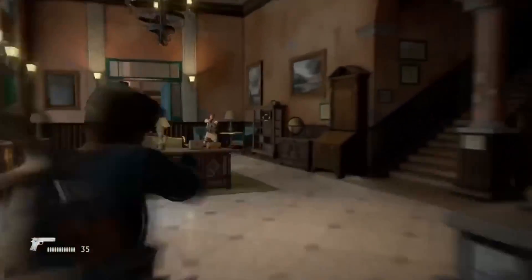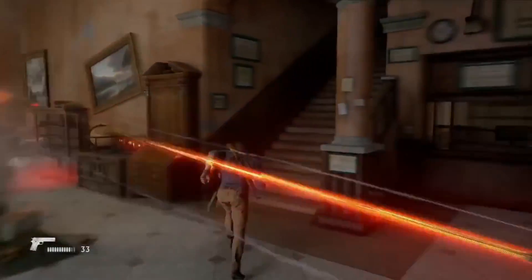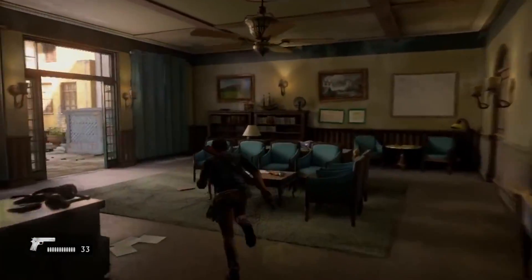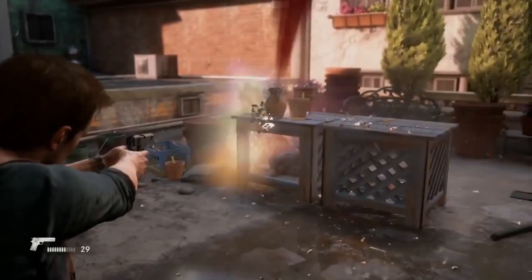Hello, Johnny from Eurogamer here with a quick look at a cool bonus feature in Uncharted 4. As well as lots of other extras like, oh I don't know, dressing Nathan up in a suit, you can also apply different filters to the game and play through the entire story with a different visual style.